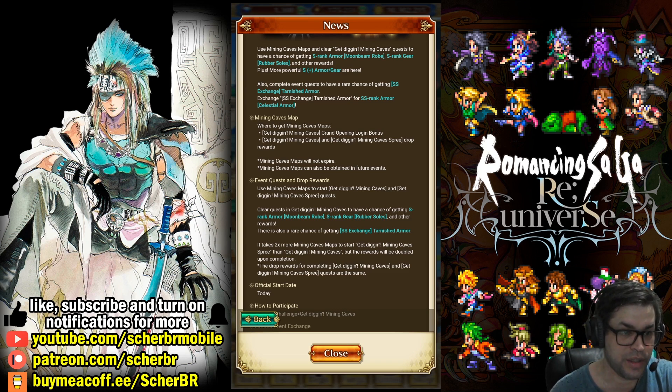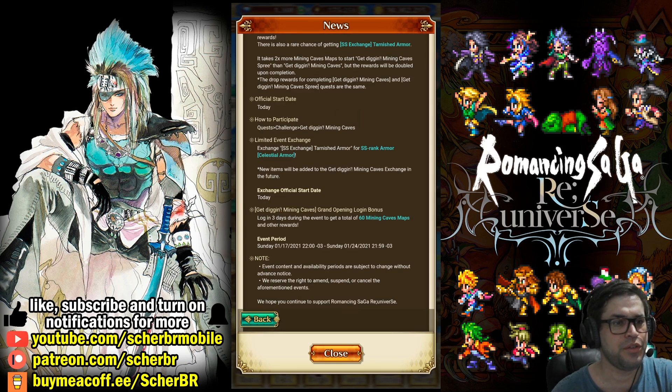Clear quests and you have a chance. It takes two times more mining caves to start the spree than the normal ones, but the rewards will be double — just for those who want to clear it faster. In the limited event exchange, it confirms that more items will be added in the future. So there's not only one armor to get, there will be more. If you got one of these new armors, you can stop there and save some of your maps.